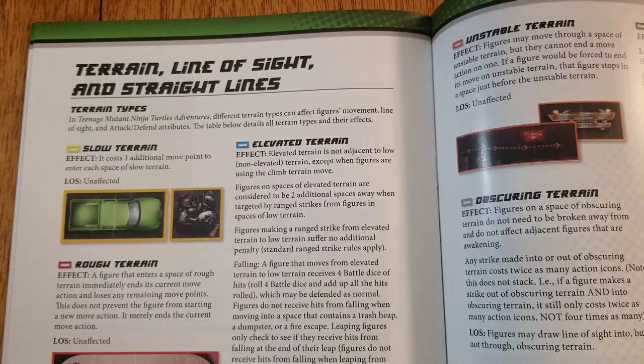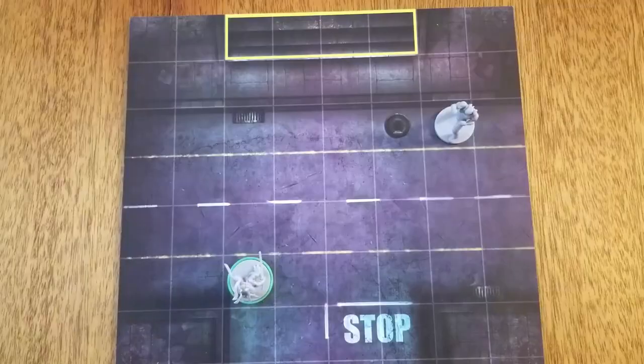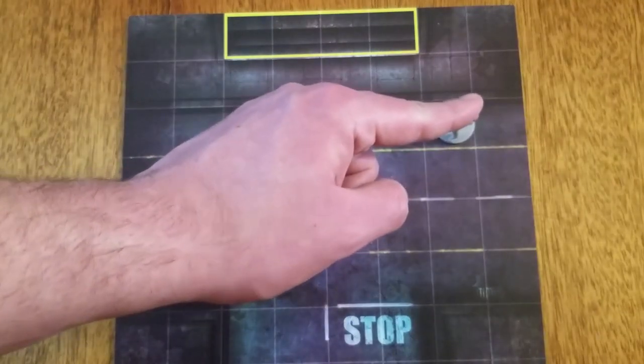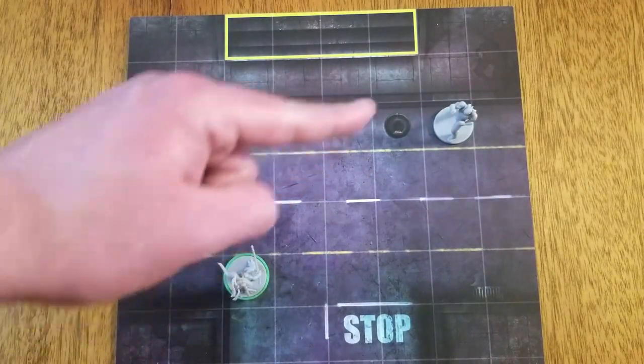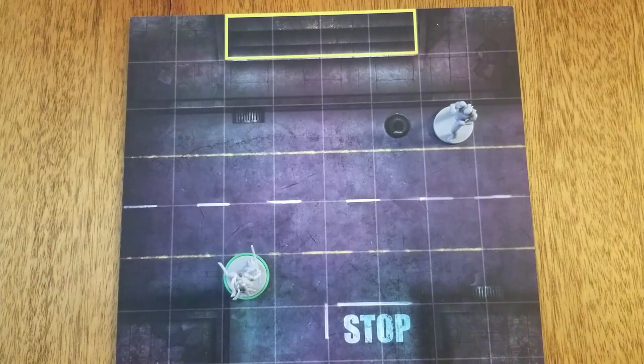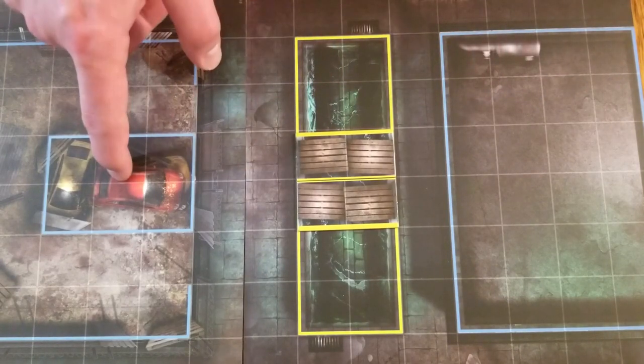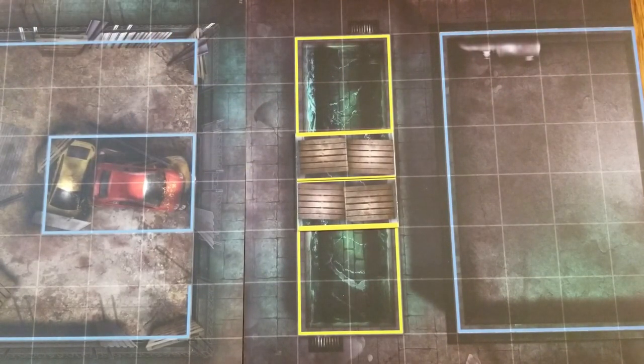Now we will cover terrain, terrain lines, terrain moves, and terrain's effect on line of sight. Line of sight must be achieved for ranged strikes and some other special rules. Line of sight is achieved by drawing a straight line from the center of a figure's space to the center of another figure's space without crossing any terrain that blocks line of sight. An area surrounded by one color means all spaces within that boundary are considered to be that type of terrain. If there is just a line, it is considered a terrain line and is only considered when moving or tracking line of sight across the line.